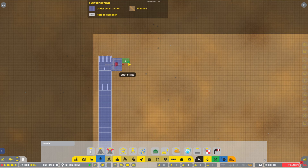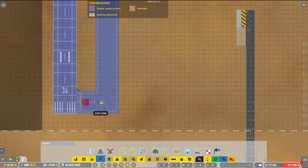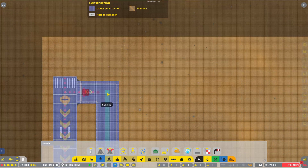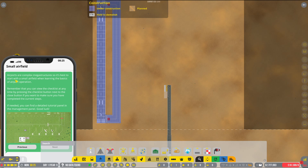Now we need to build a taxiway. I'm going to go four-five wide on both ends, joining them together. That gives us a center taxiway line with two on each side. We also need a taxiway path - yes we can do that, perfect. As you can see that's all in blueprint mode at the moment. The airport is a complex megastructure so it's best to start with a small airfield when learning the basics.